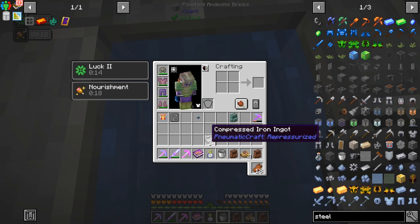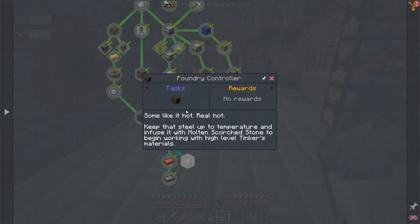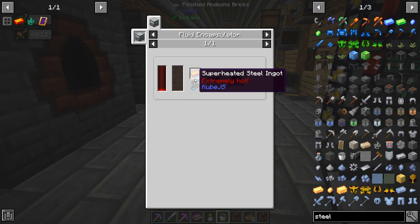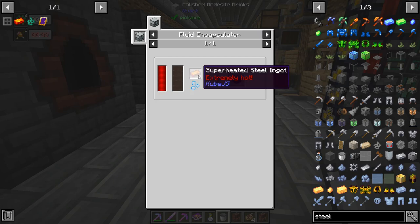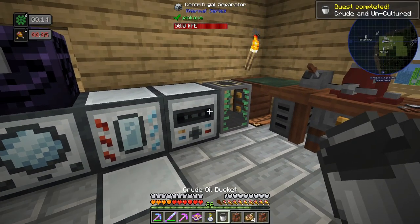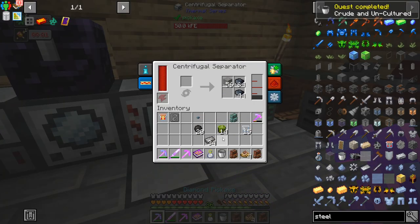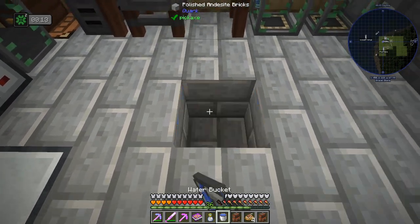34 compressed iron ingots - that gets us that quest. Then all we needed was the foundry controller - I needed a superheated one. We got some more tar so I need to make a superheated foundry controller.